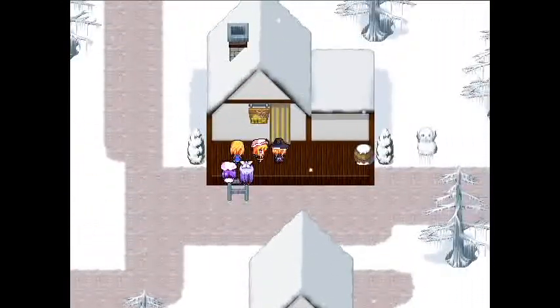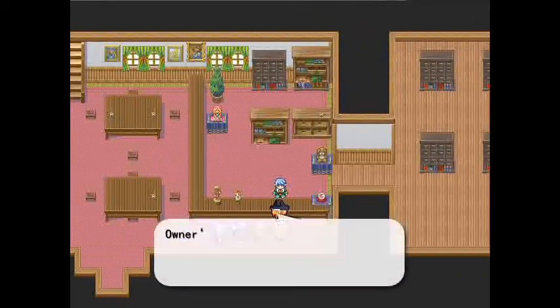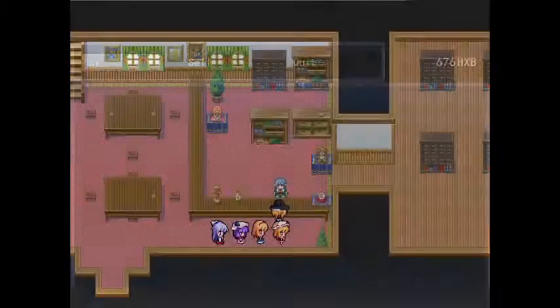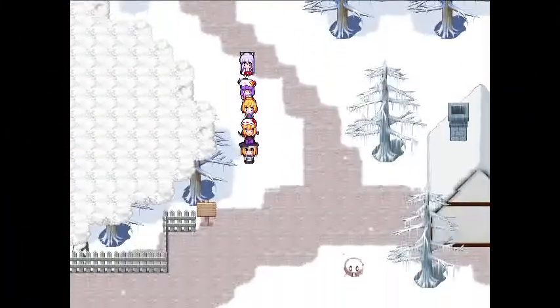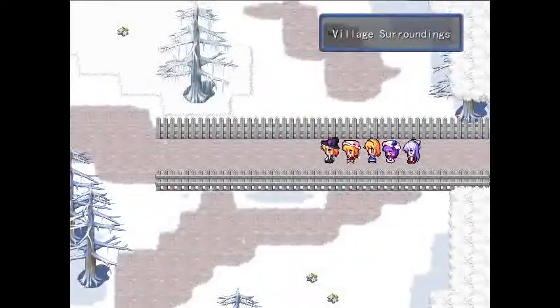And this is the accessory shop, although the sign says item. That's mostly everything in human village. We've skipped to outside the village because we are going to our next destination, which is the sparrow stand.